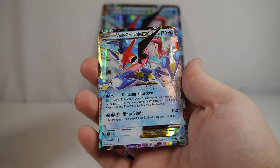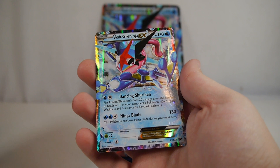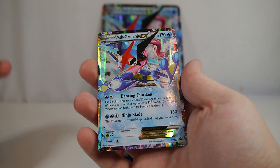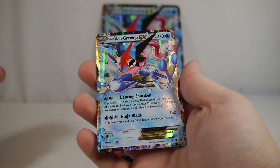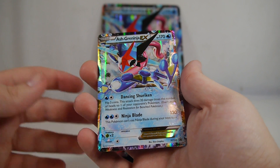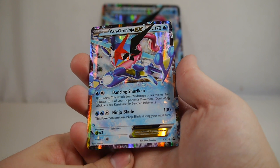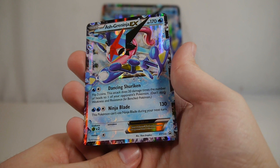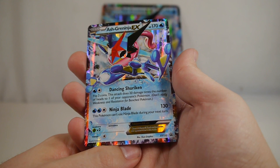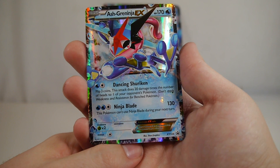60 damage is not great, but I can see it being situationally good in something like Greninja BREAK. If you can hit two Greninja BREAKs and do 60 plus 30, then 90, and hopefully another 60, you can start knocking out a benched EX pretty easily. That said, it's super situational and I don't think it would be really good in Greninja BREAK, but some people might want to test it. Ninja Blade costs an additional Water and does 130 damage, but Ash-Greninja can't use Ninja Blade during your next turn — pretty typical.